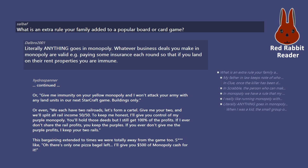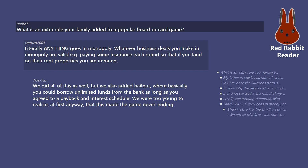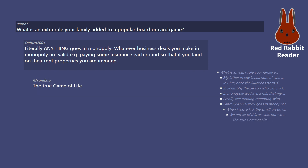Or: give me immunity on your yellow Monopoly and I won't attack your army with any land units in our next StarCraft game — buildings only. Or even: we each have two railroads, let's form a cartel. Give me your two and we'll split all rail income 50-50. To keep me honest, I'll give you control of my purple Monopoly — you hold those deeds but I still get 100% of the profits. If I ever don't share the rail profits, you keep the purples. This bargaining extended to times we were totally away from the game, like 'there's only one pizza bagel left — I'll give you $500 of Monopoly cash for it.' We also added a bailout rule where you could borrow unlimited funds from the bank as long as you agreed to a payback and interest schedule. We were too young to realize at first that this made the game never-ending — the true game of life.